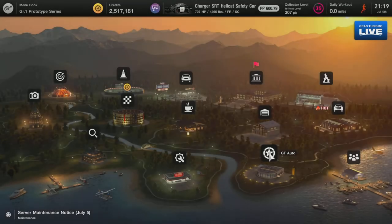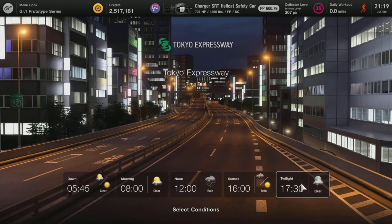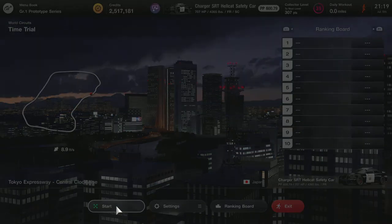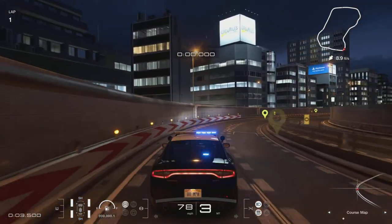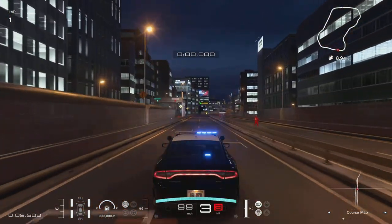Let's see what that looks like on the track. I think it'd be really cool if we went to the Tokyo Expressway, because it just looks right having a police car in that city environment. We'll just go to Time Trial to kind of mess around — Twilight. You'll see how cool it looks to have this police car driving around Tokyo. The flashers are on, the siren's not on — there's no siren I guess — but the lights are on and it looks pretty cool.